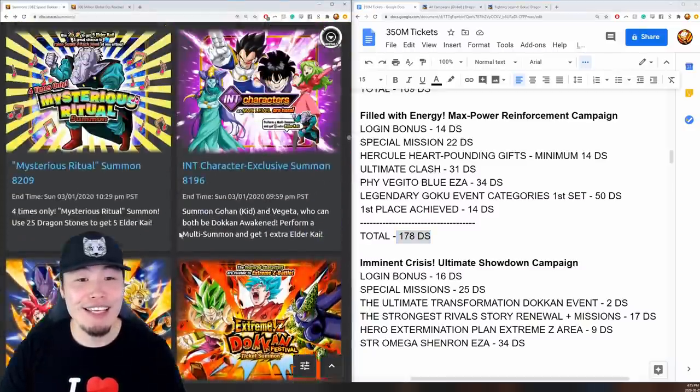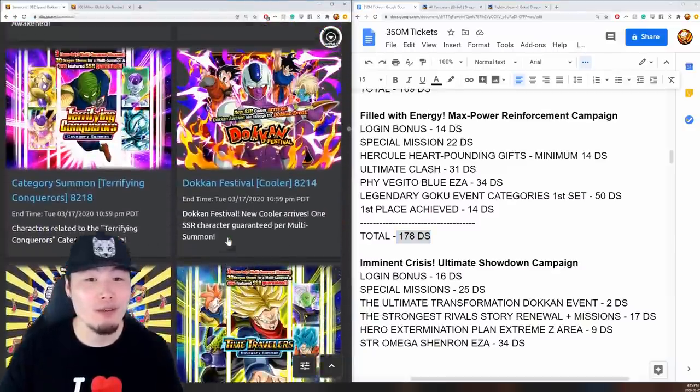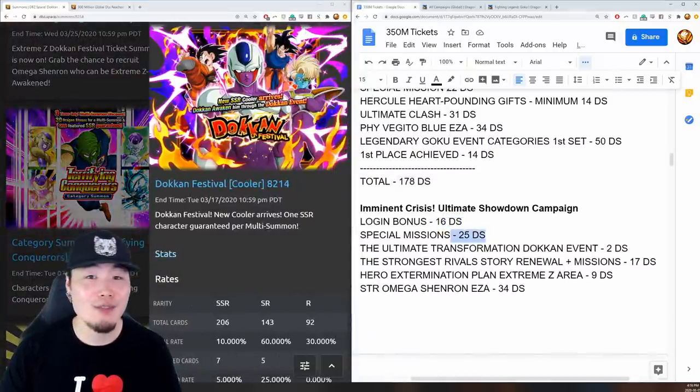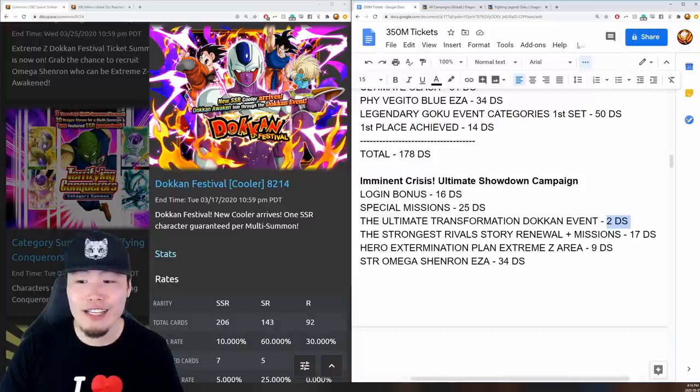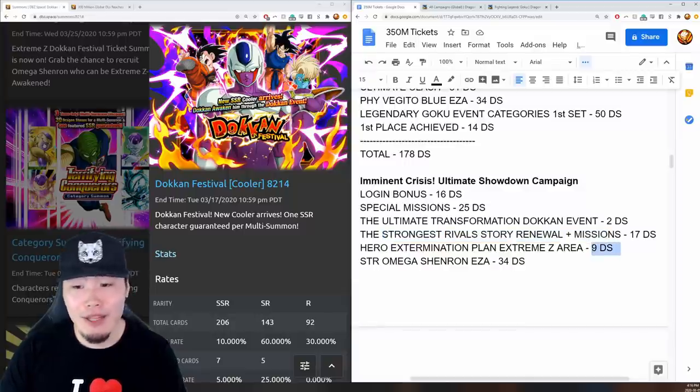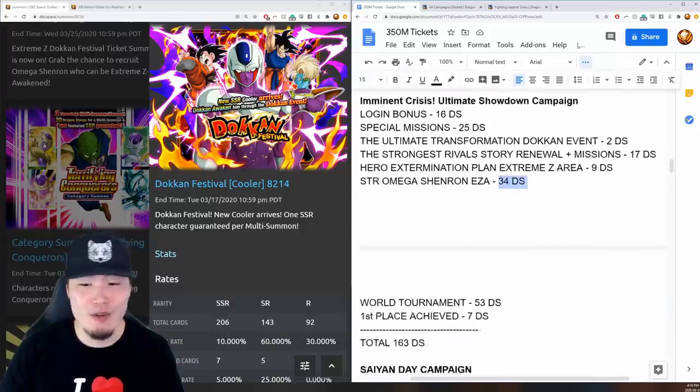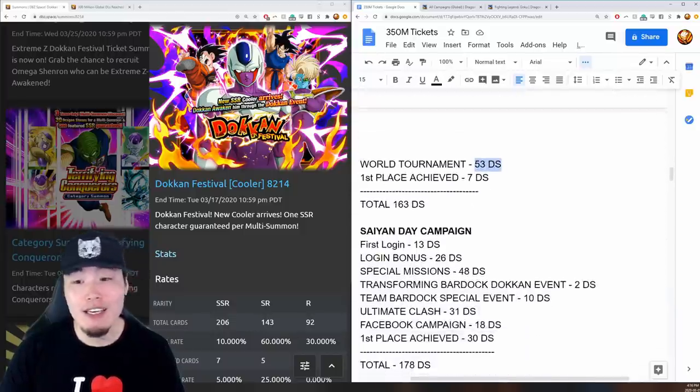Then came the STR Transforming Cooler banner and campaign. Login gave 16 stones, special missions gave 25, his Dokkan event gave 2, the Strongest Rival story event renewal plus missions gave 17, the Hero Extermination Plan Extreme Z Area gave 9, STR Omega Shenron's Extreme Z Awakening gave 34, a new World Tournament gave 53, and hitting first place in one region gave 7 stones. Total: 163 stones.